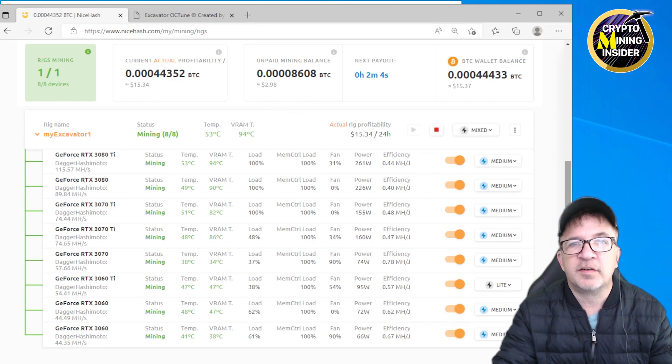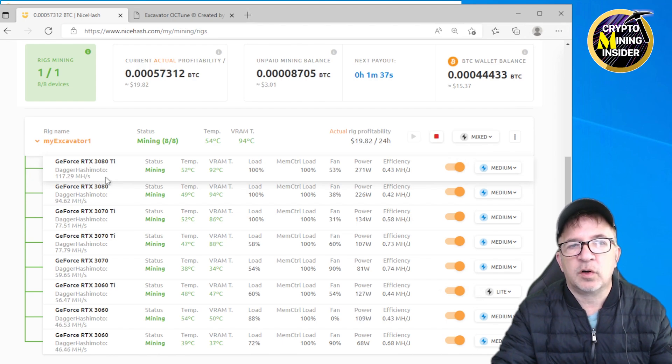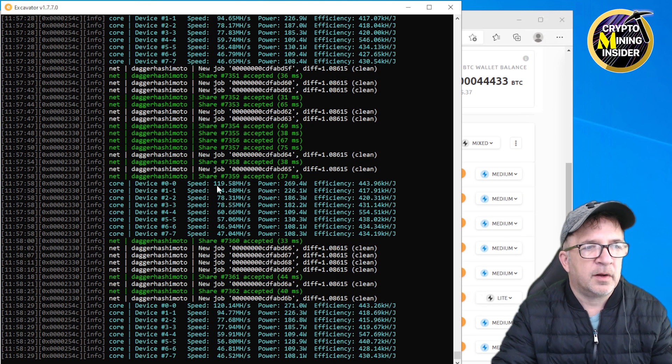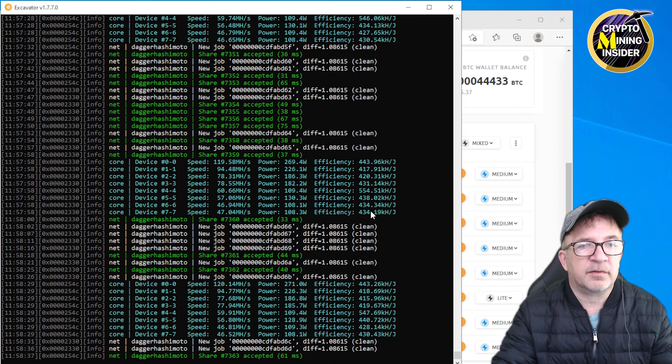I've been running stable now for about 20 hours without any crashes. My goal was to find stability, because without it the hash rate and overclocks don't mean anything. I set the card down to light and I'm going to work on finding further improvements for higher hash rate and optimization. There may be a slight dip in hash rate showing right now due to video recording and MSI Afterburner monitoring, but the miner is back up showing 119 to 120 megahash on my 3080 Ti.